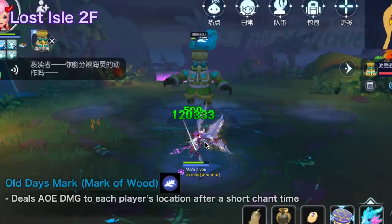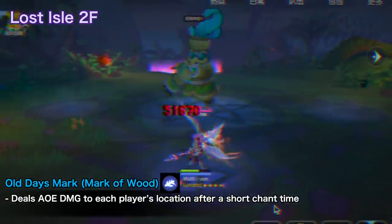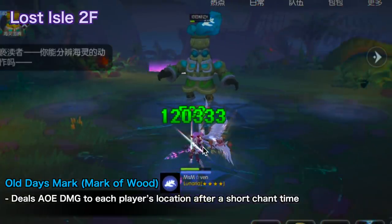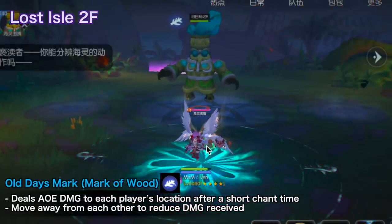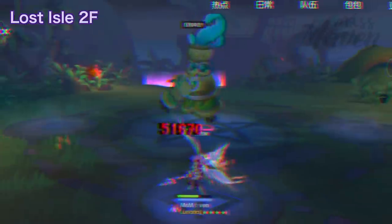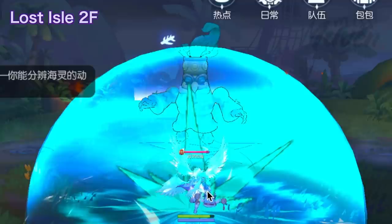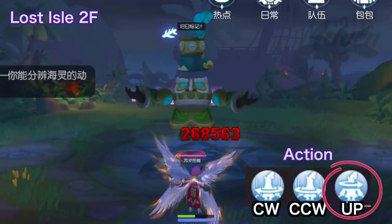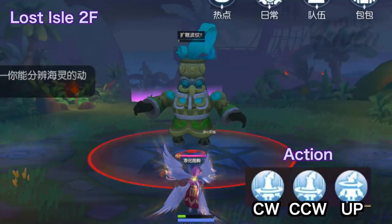The third skill is called Old Days Mark, which activates the mark of wood. It deals AOE damage to each player's location after a short chanting time, so you need to move away from each other to reduce the damage you receive. In this clip, after the chant ends, the Sea Spirit Totem used the third sacrificial action, which is an upward rotation, and my character received damage.